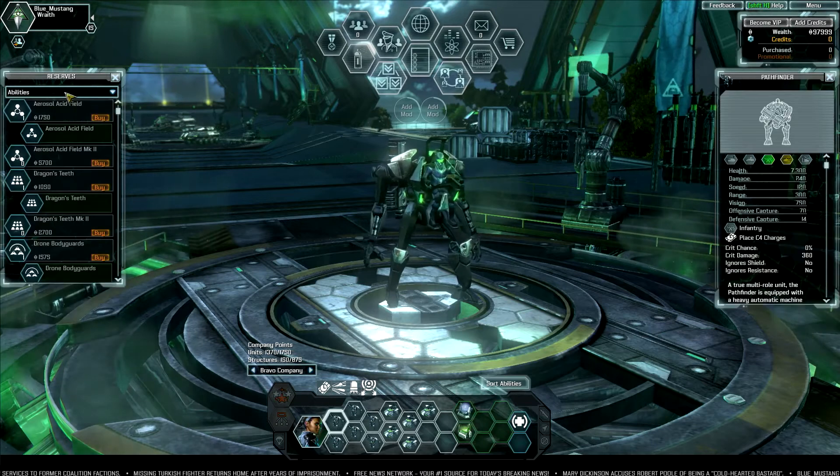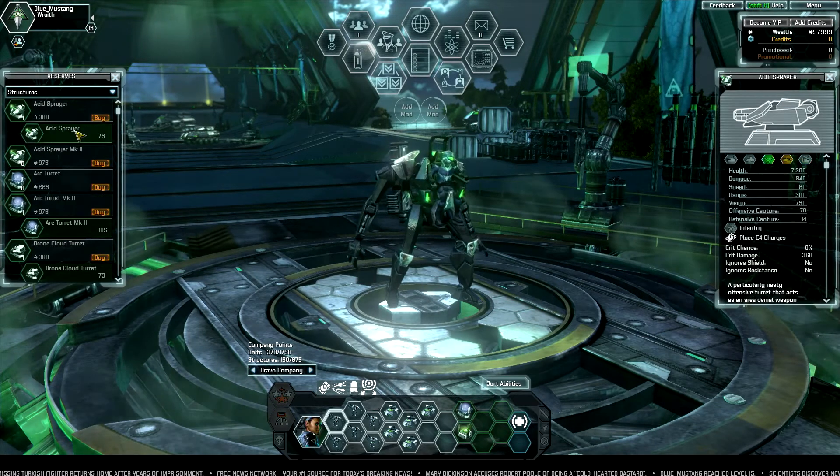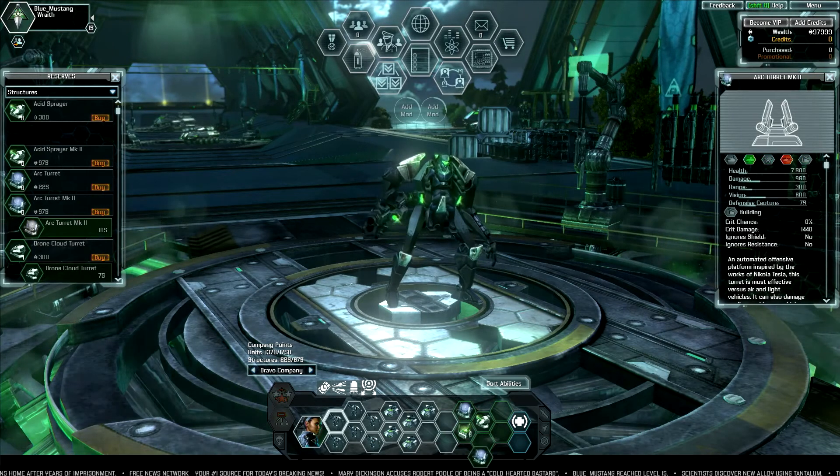Make sure to make the most of your Reserves and maximize each of your companies. You can add units to your company by right-clicking that item in the menu or by dragging them down to the company area.